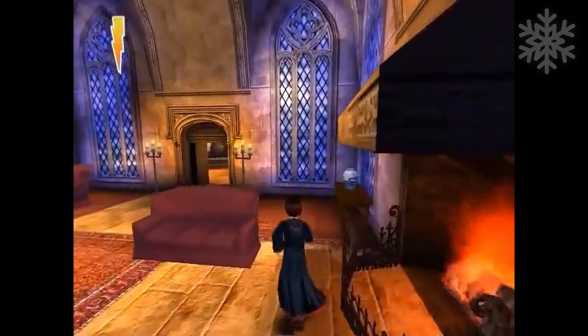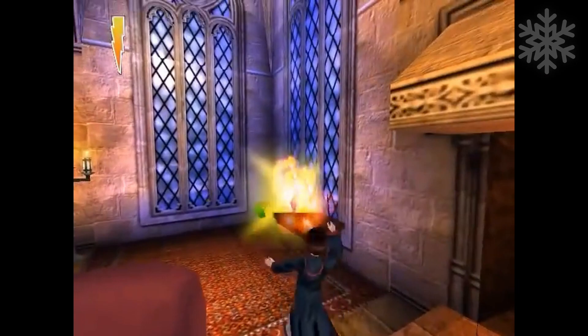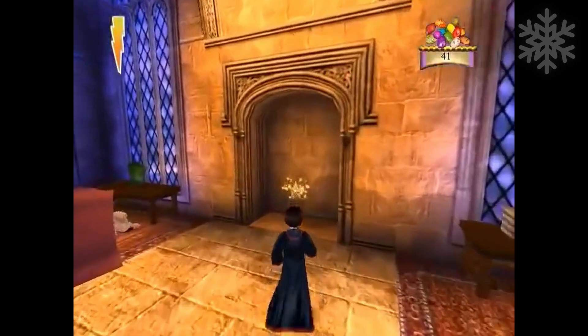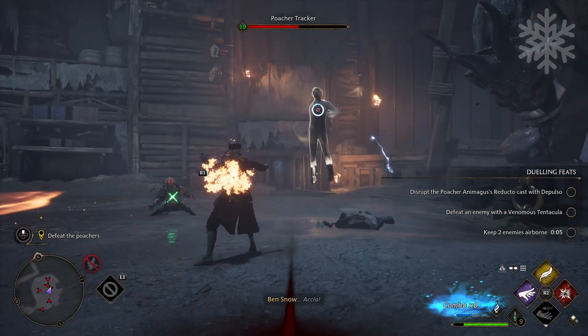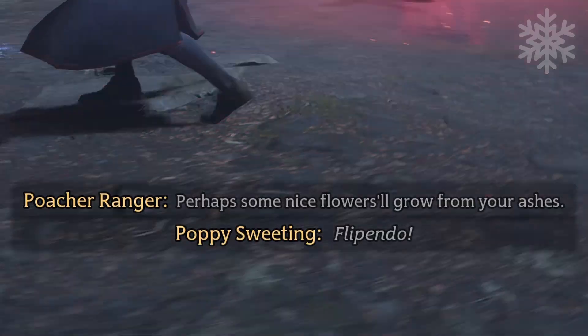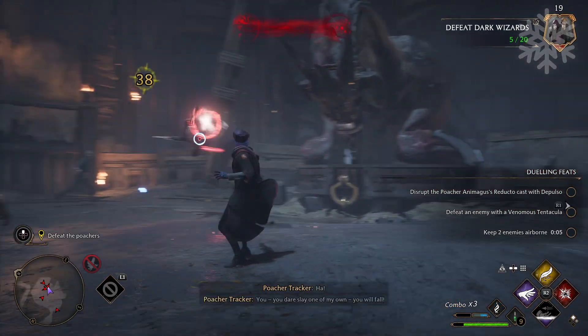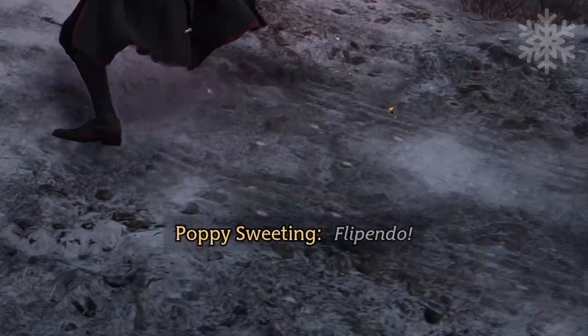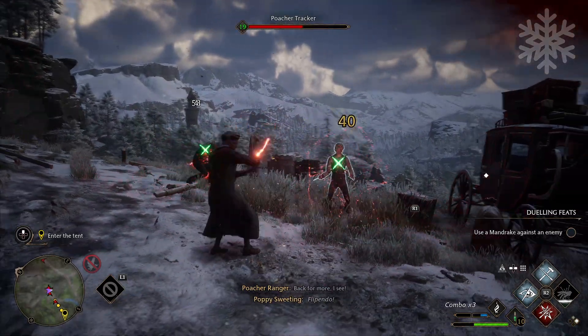At number three, we have Flipendo. A spell that was never mentioned in the books and only derived from the video games is now in Hogwarts Legacy. This is incredible. I don't know why it makes me happy, but it's just cool. It's the fact that they are nodding to all of us who played all those games.